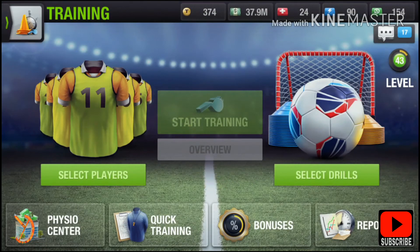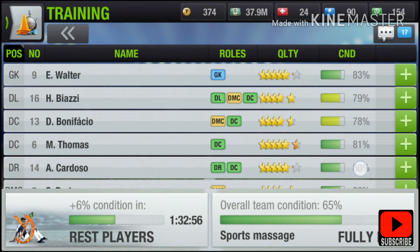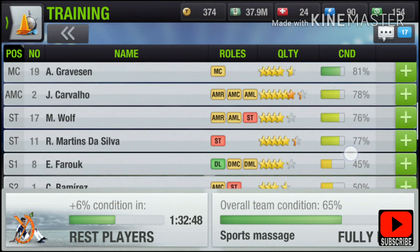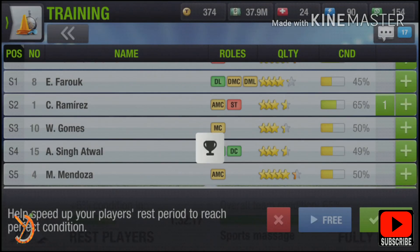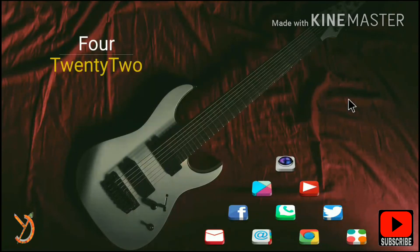Now we will see how to get free rest for exhausted players. You can see Ramirez has 50% condition. Click on plus, then click on free — you need to watch an ad for 10 to 15 seconds. You can see Ramirez's condition increases by 15%. I hope you enjoyed this video — please give a thumbs up and share with your friends.